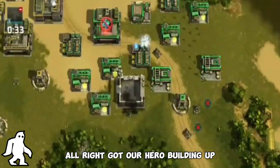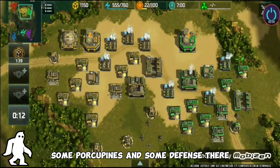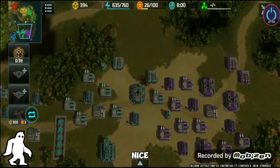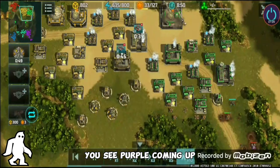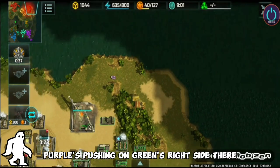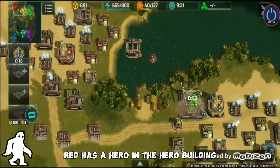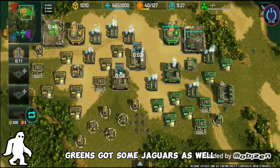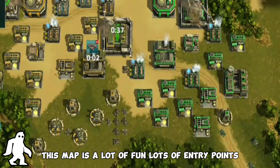Got our hero building up. I'm helping green a little bit — some porcupines and some defense because he was getting attacked right off the bat. Red was able to get in there and get a nice scout going. Teal put up a wall though. Purple is pushing on green's right side and is also in the backside with the Delta. Red has a hero in the hero building. I'm upgrading mine. Got porcupines and jaguars coming out. Green's got some jaguars as well — upgrading that vehicle factory.